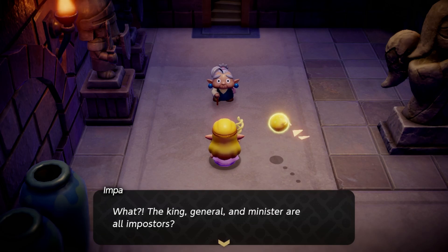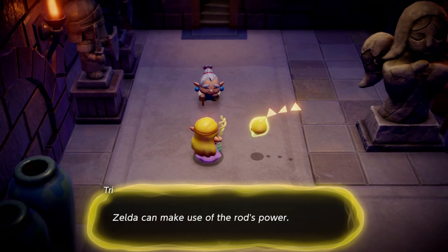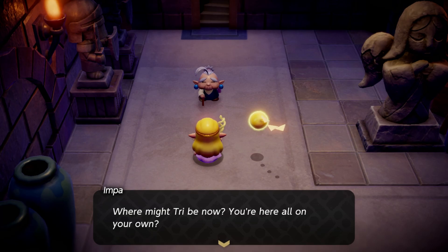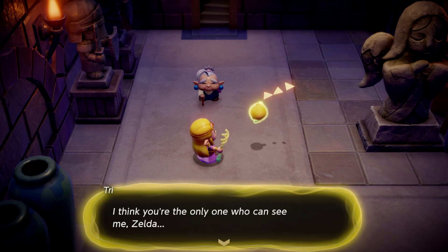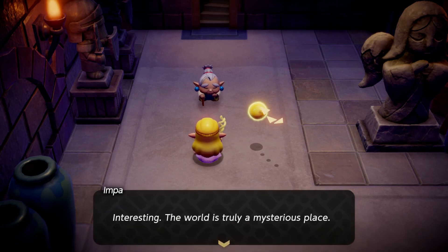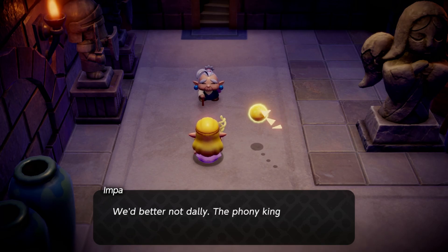So the king, general, and minister are all imposters, and your friend Tri made you a Tri Rod. Zelda can make use of the rod's power. What are you thinking, Impa? Where might Tri be now? You're here all on your own — oh, so you can't see Tri. Interesting. I think you're the only one who can see me, Zelda. The world is truly a mysterious place. Well, come what may, I will always support you, Princess. We'd better not dally — the phony king is speaking of executing you, we need to leave quickly.